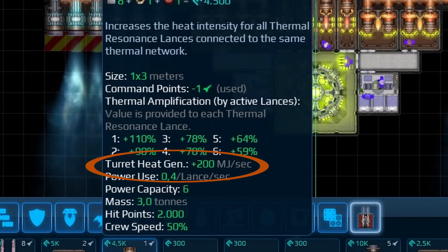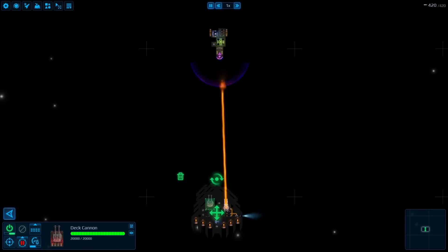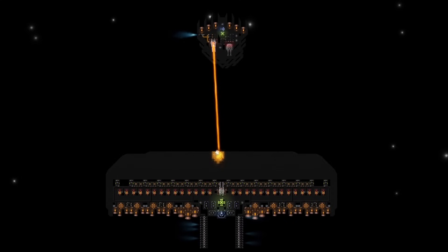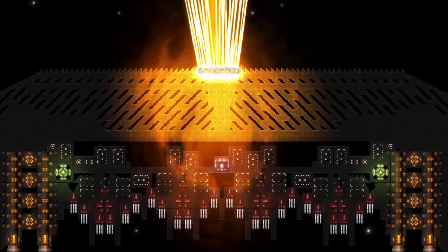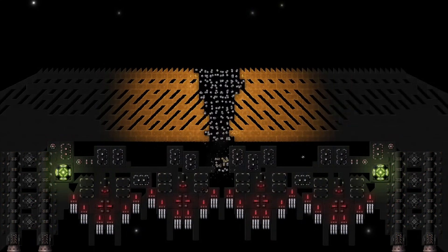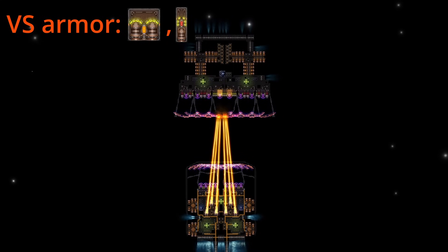Be careful — each additional turret puts more strain on your pumps, causing them to consume more energy and produce more heat. Against shields, TRLs do not deal a ton of damage, but they inflict a debuff that allows other weapons to break through. They are however very effective against armor all on their own, and the reduced damage resistance debuff is nothing to scoff at either.